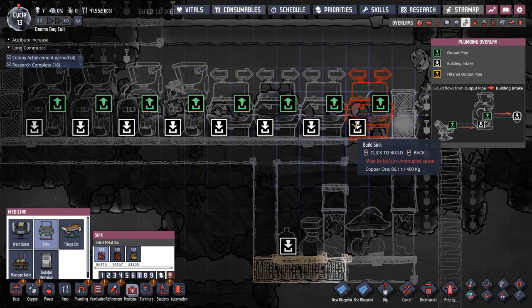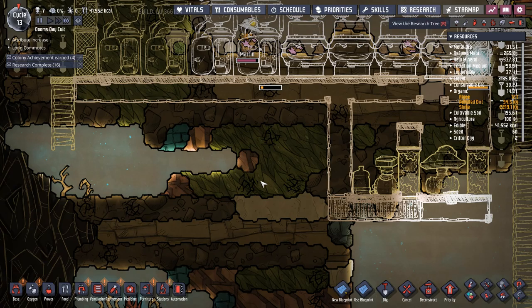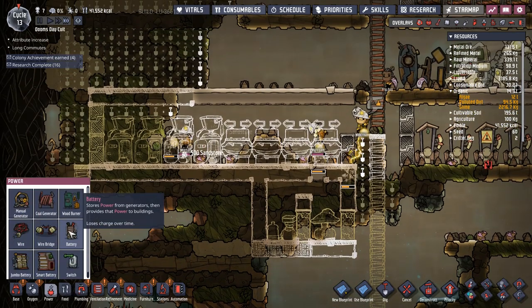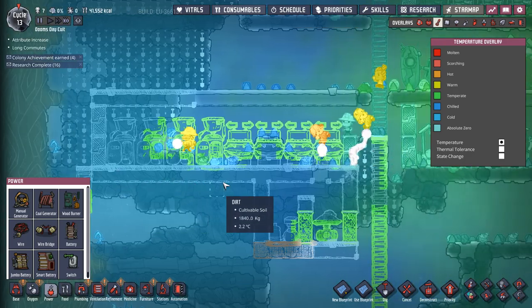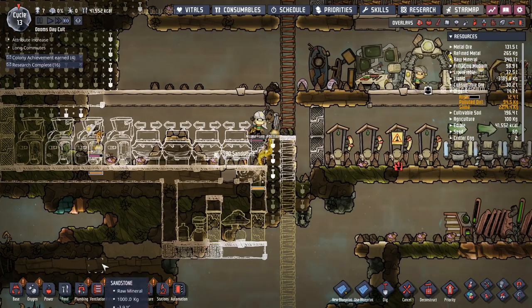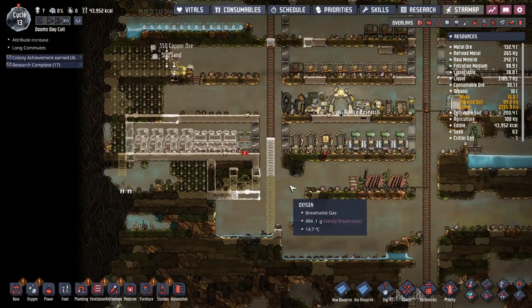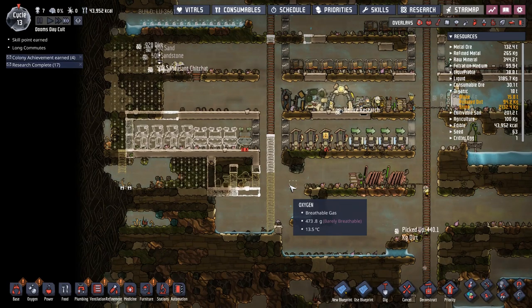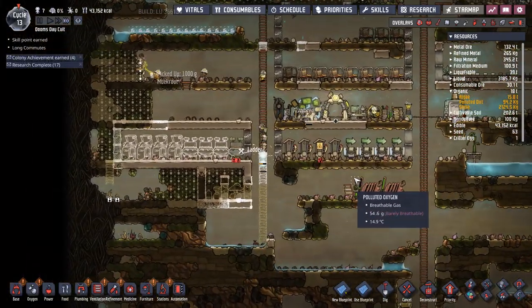That should let us do lamps, then medicine, then sinks, and we can do plumbing. It is still cold — minus one degree, minus four degrees. We're going to have water sitting in pipes so I'm going to want to insulate those pipes. I'm actually going to end the episode here, mainly because that bug where my whole computer is literally locking up for 15 seconds is just getting to me.